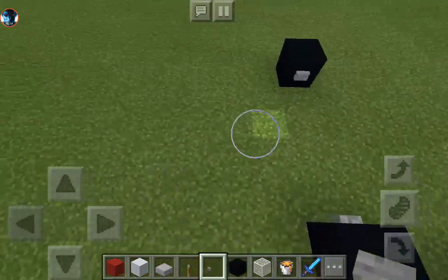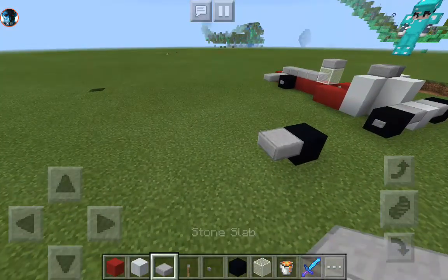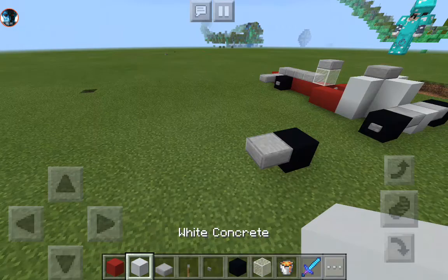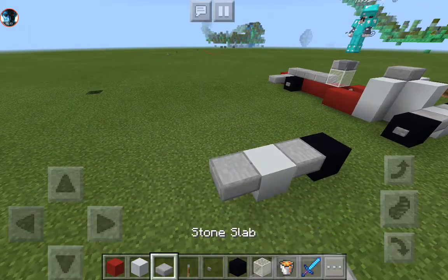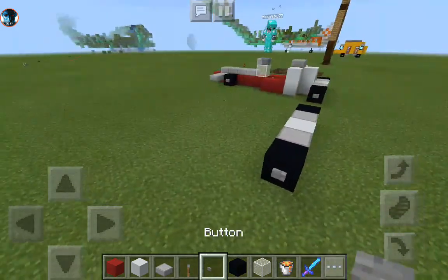We're gonna start off making the wheels. For the axle we'll have this stone slab at that degree, and then we'll do the same thing on the opposite side.